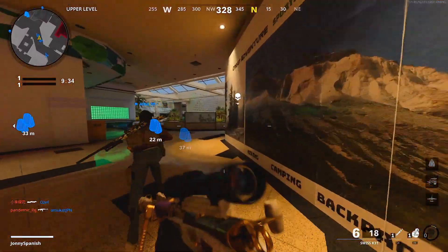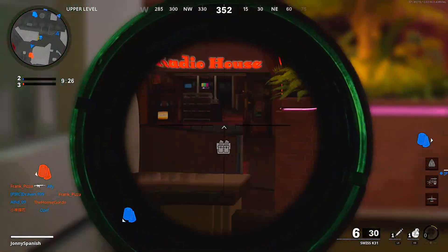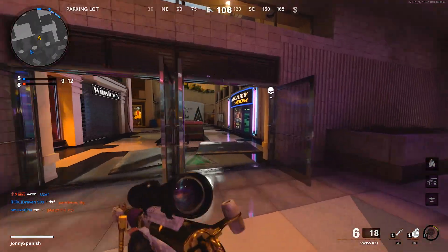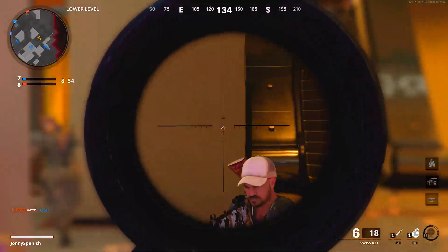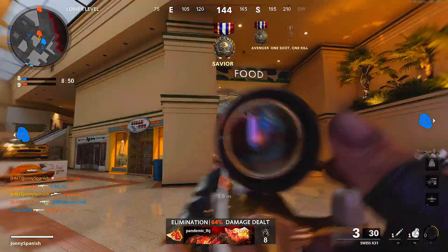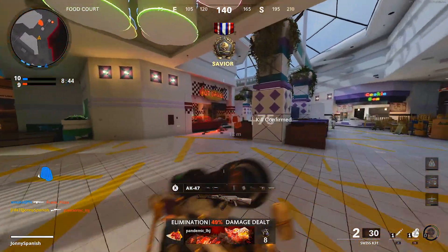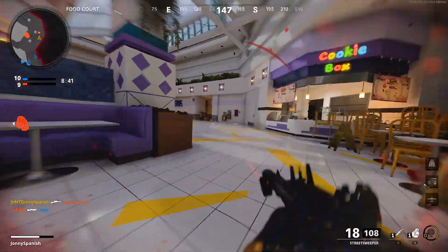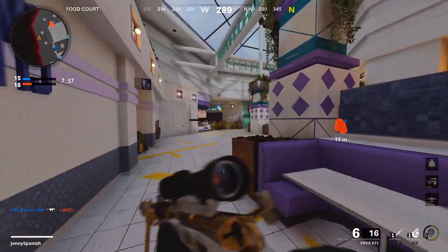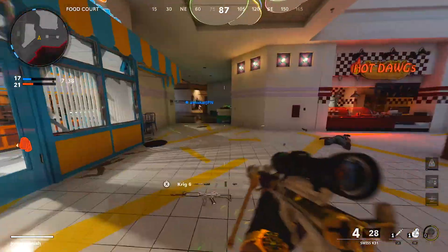Shout out to Treyarch for giving us a halfway decent sniper. The Pellington is not bad, but the Koshka back in Black Ops 4 — that thing was faster than an SMG. I completely forgot I'm not in Snipers Only anymore — I was wondering how this guy pulled out a gun on me. I wonder if this has a tiger team barrel; if it does, this gun is gonna be nasty. It has really good potential.